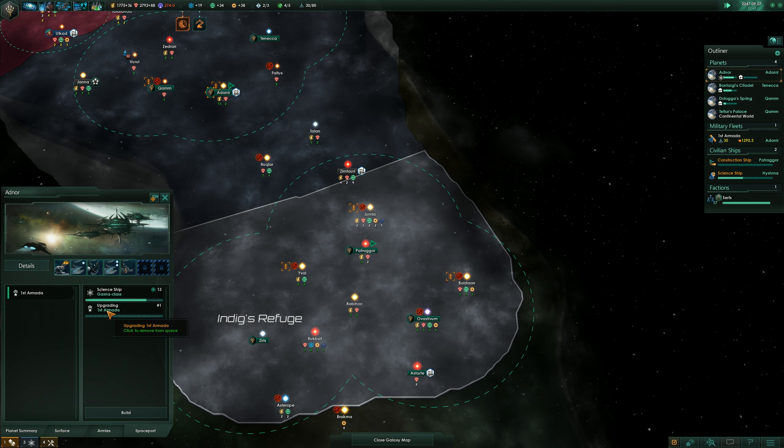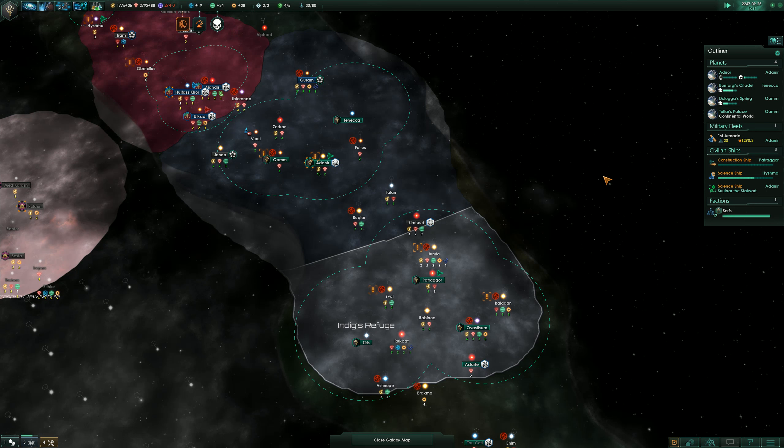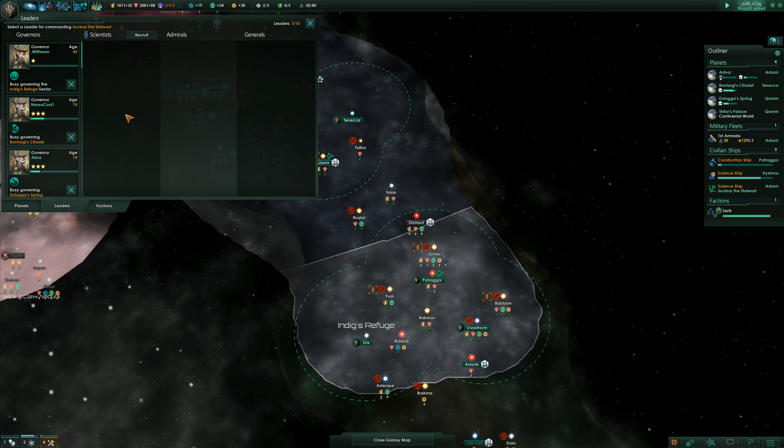Spaceport. We built a science vessel. Get ourselves a science officer, upgrade our fleet. And then we just start investigating France. Maybe I should have done it earlier, but that's all in hindsight. Let's recruit ourselves another scientist.